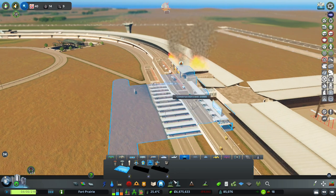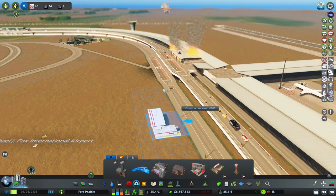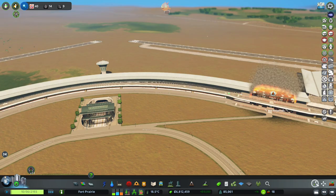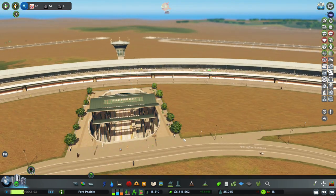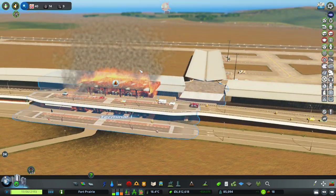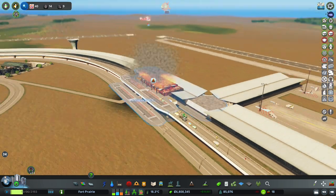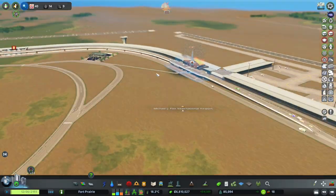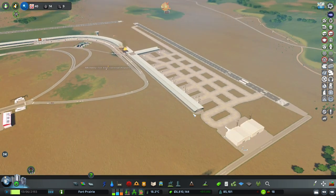Oh my god, the airport's on fire! The airport is on fire, everyone. We don't have services out this way - let's make sure we get services out this way. Quick, quick, quick. This is pretty funny. And look at this - people are actually walking to the metro station, which is fantastic. But it's not fantastic - an airport that's on fire. This is not good. And people are just not caring. Oh, there we go - thank goodness. I don't think this is the same helicopter we just placed down.